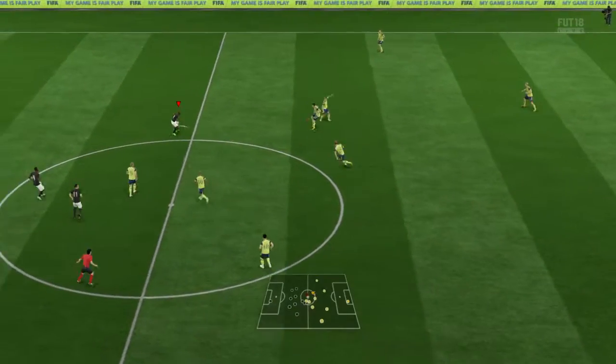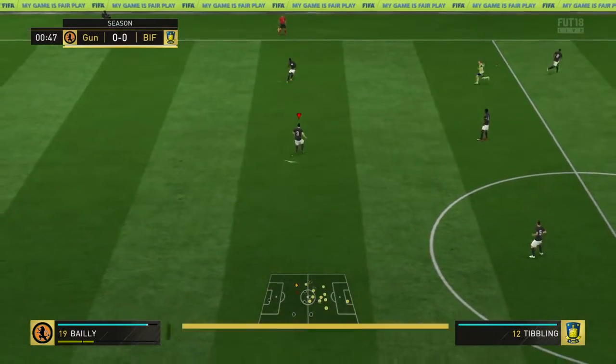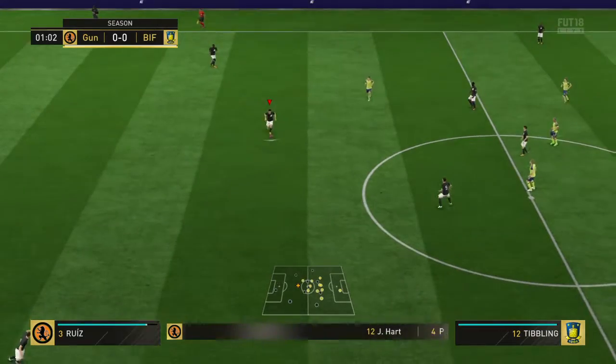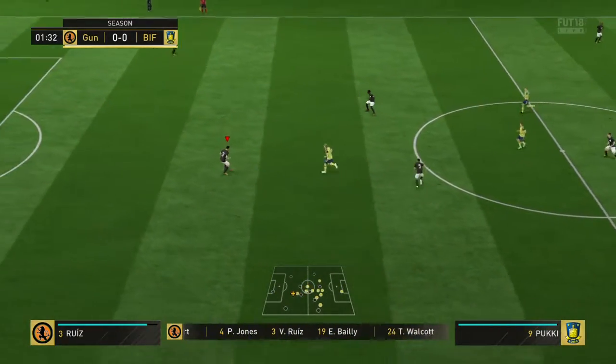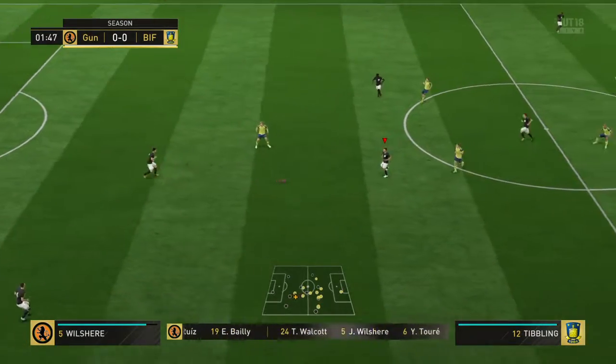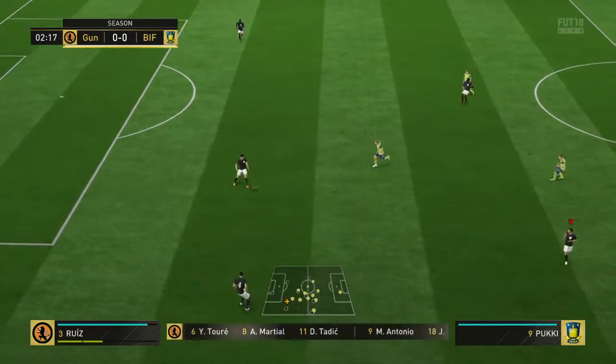So here we go. This is the home team line-up. Joe Hart starts in goal. Eric Bailly plays with Victor Ruiz in central defence. Yaya Toure plays with Jack Wilshere in the middle. And they've got plenty of goal threat with two strikers in the attack.